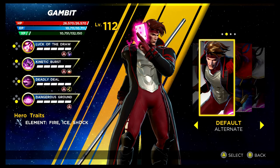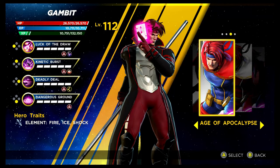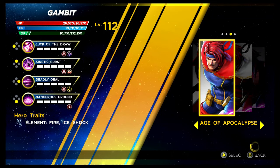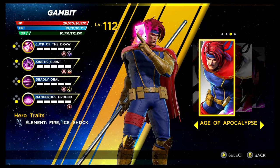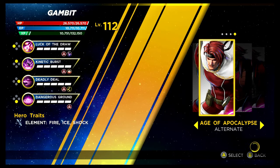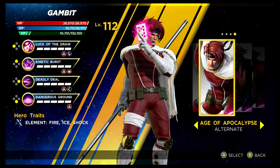We have the Raging Cajun himself — Gambit. The default alternative costume is unlocked via the Rise of the Phoenix Gauntlet — I believe it's a level 71, so it's relatively early on. Looks really nice, this recolouring. Then we have Age of Apocalypse next — as is the case with most completely new costumes, it is in the Shield Depot. I wasn't sure at first, but it's certainly grown on me. The recolouring looks pretty good as well. That is Gambit.